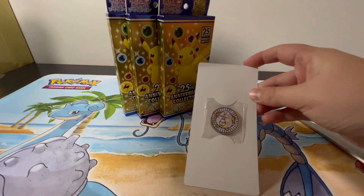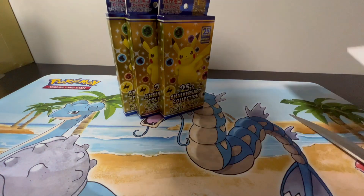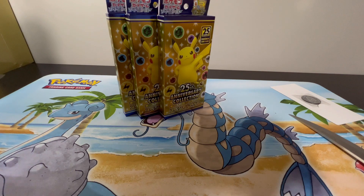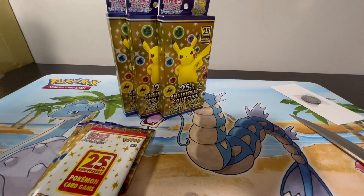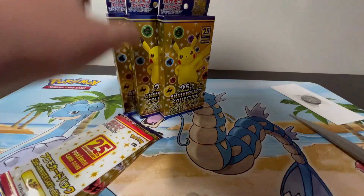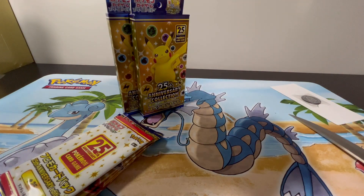This Chansey coin is so nice — that nice little holo effect, perfect. I'll just put the Chanseys right there. We got five Japanese packs. We're gonna keep one of them sealed, so we'll pick one later.